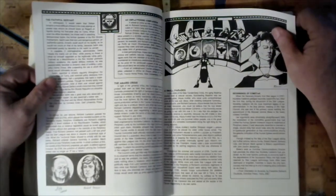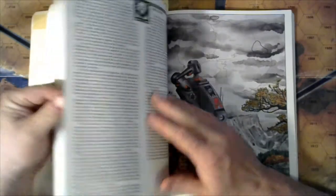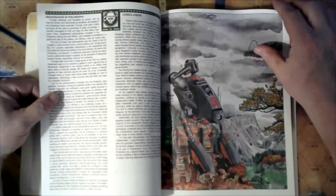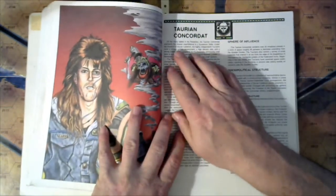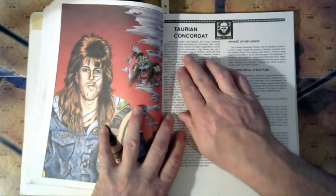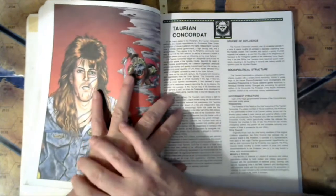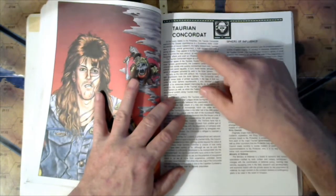Here we have the Taurian Concordat entry: out of the many states of the periphery, the Taurian Concordat maintains a closer resemblance to a successor state. Under the direction of House Calderon, the highly independent Taurians have a strong central government, a high literacy rate, and a strong military. They appear to be the periphery community most likely to survive the next century and potentially become an influential force in Inner Sphere affairs. Though to be honest, they've been saying this sort of thing for probably the better part of 600 years.